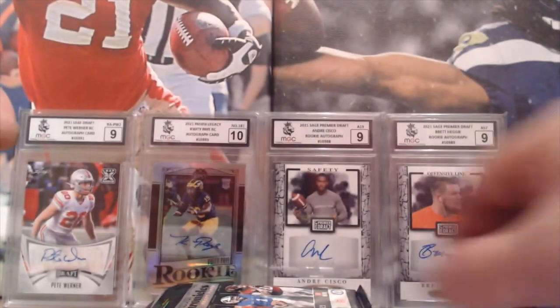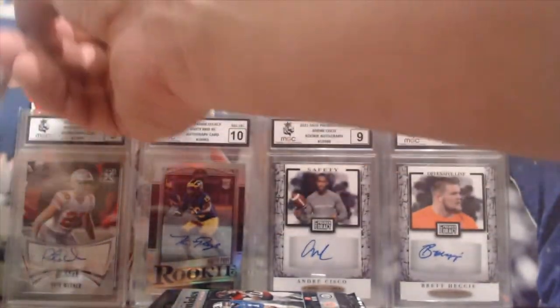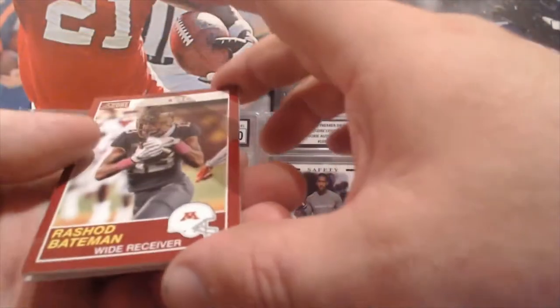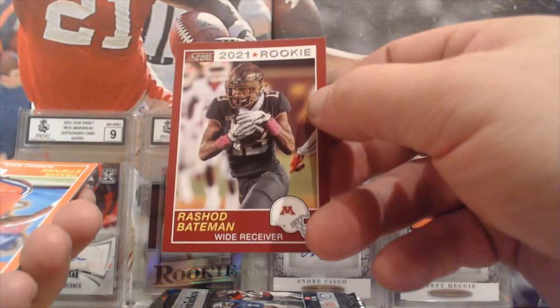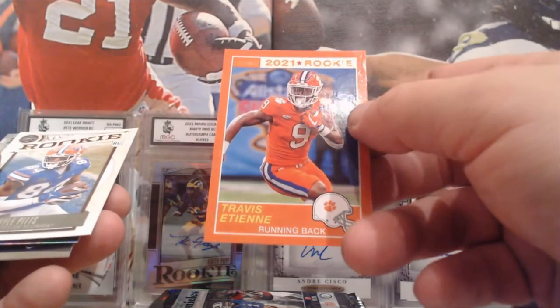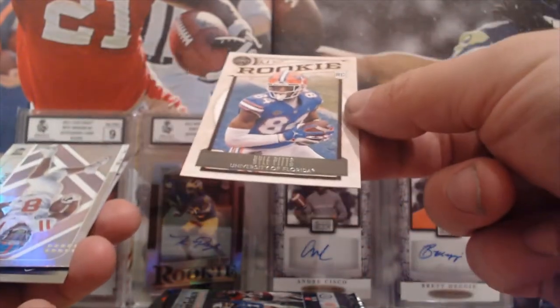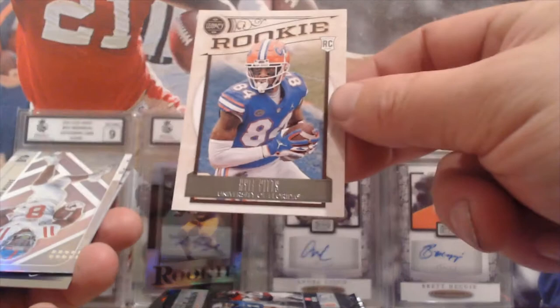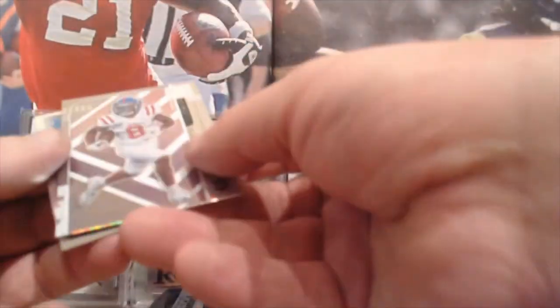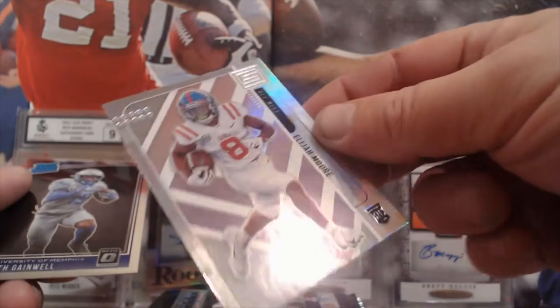I quite like the fact that you get different cards from all the different packs — it's really making it interesting to see what you get. From the Score pack, we've got a Rashod Bateman. Another Score pack — it's a Travis Etienne. And from the Rookies, it's Kyle Pitts. I'm not sure what pack — there's Elijah Moore.